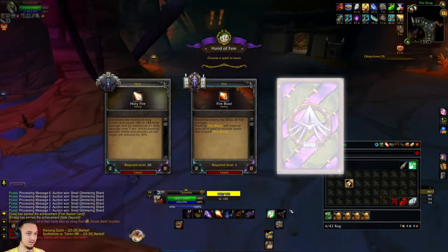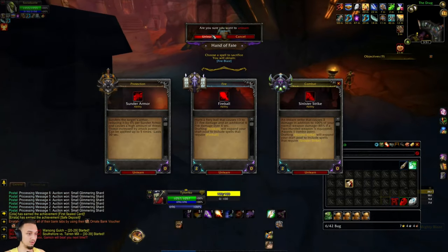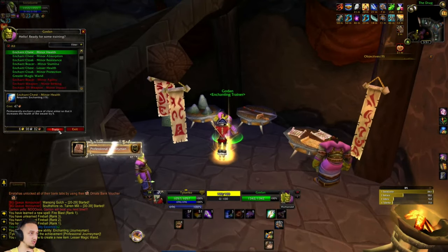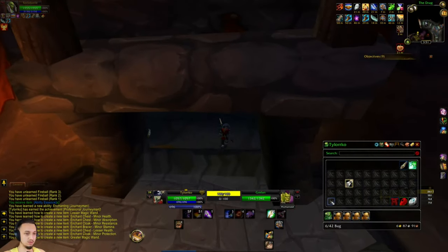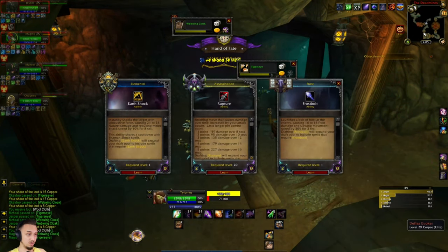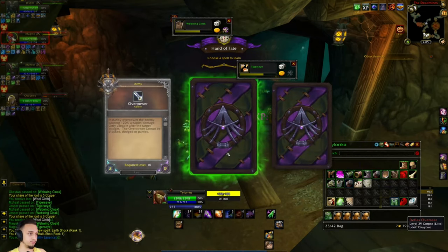I accidentally got rid of that heal for Meditate, which kind of sucks. Next Hand of Fate: Holy Fire, Fire Blast, and Emulate - not too great. We'll go with Fire Blast and get rid of Fireball. Heading to the enchanting trainer real quick, then doing a couple more dungeons to see what levels we get. Also saving up for a mount. Got Earth Shock from another Hand of Fate - that's pretty good.